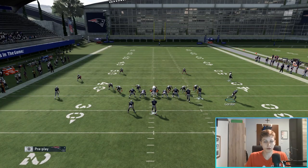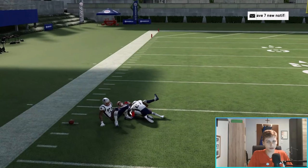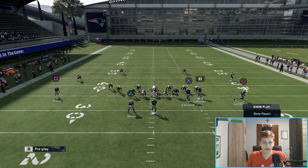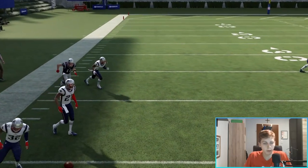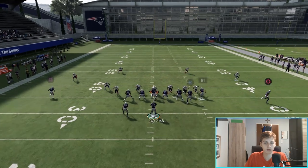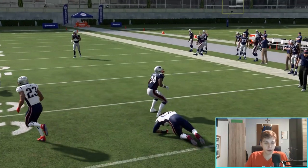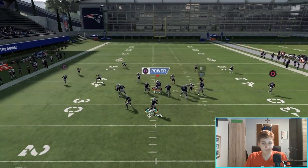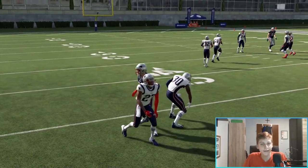You can also throw this crossing route — there's a little pocket for it. Now showing it against cloud flats. You can see there's a tight window; you need to throw a low pass to fit it in there. It's definitely a tighter window but it's possible to make it work. Just trust that you can fit that ball in with a low pass — it's a bit tight but doable.